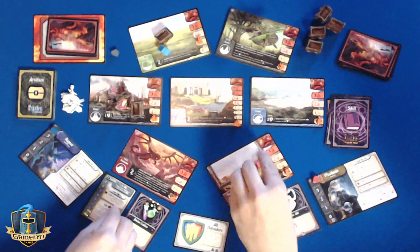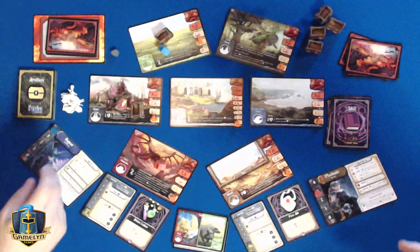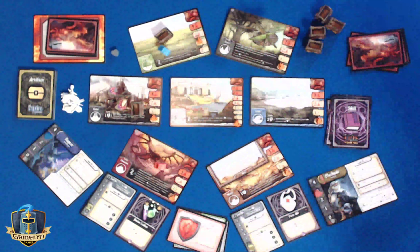Let's try that. The mountains are hit, and I will choose to defend and gain an experience point. And then the plains are hit, which I will also defend and gain an experience. There we go — we positioned ourselves well.